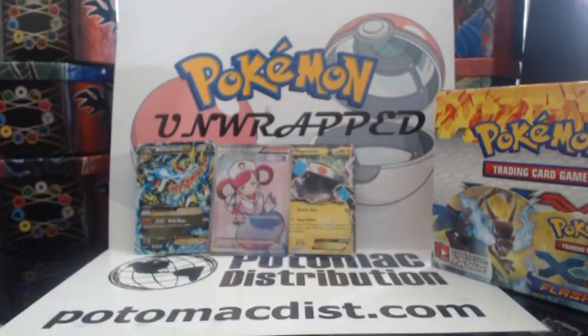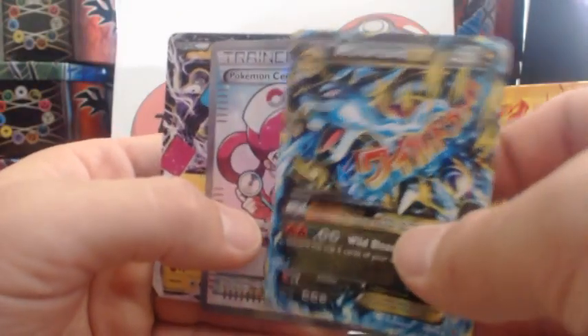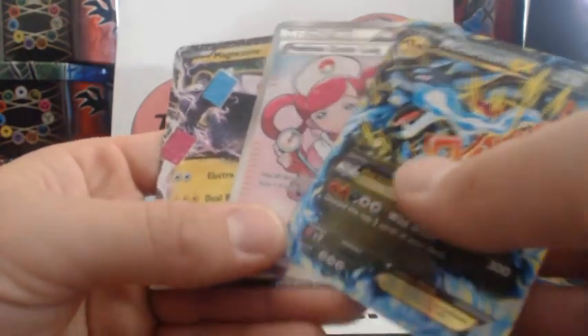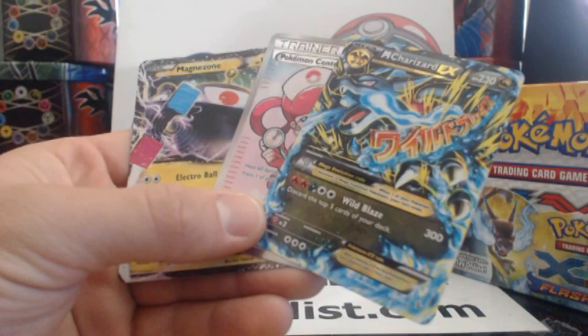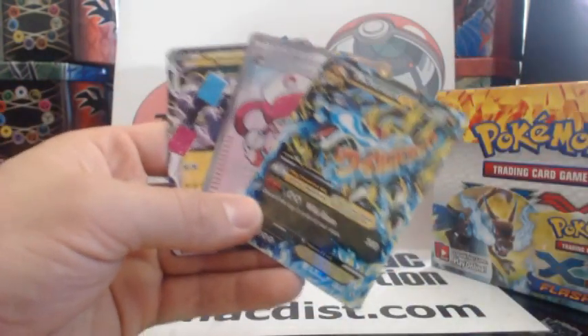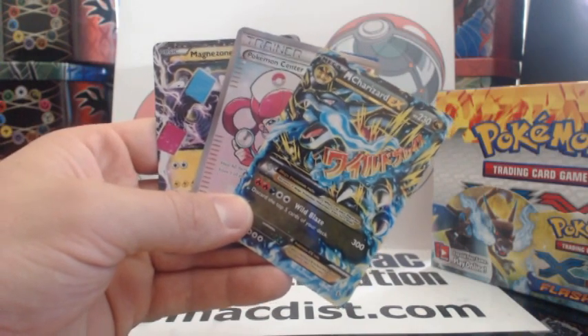Alright. So out of those 18 packs, we got a Mega Charizard EX card, a Pokemon Center Lady, and a Magnezone EX — awesome cards, man. So cool. Never gotten this one before. This one you cannot go wrong with — this is an amazing card overall. I hope you guys enjoyed the video. Please check out Potomac Distribution in the description. There's a link in the description. Please like and subscribe and stay tuned — I've got plenty more coming. This is Pokemon Unwrapped. Thanks again, see you guys.